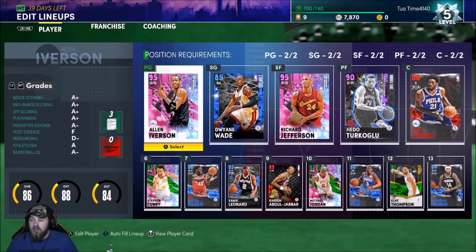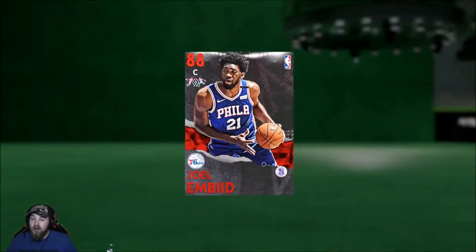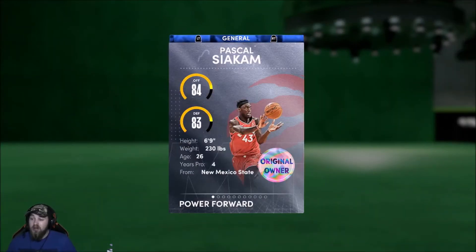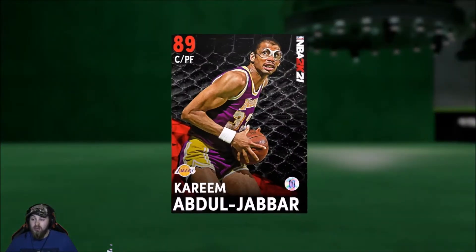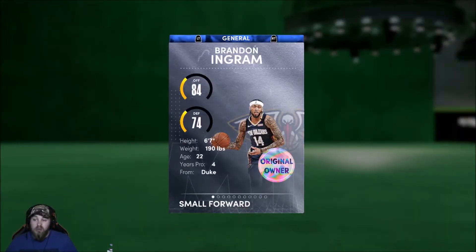Bronze shoes. All right guys, this is the current team — every single card on here is original owner. He-do Turkoglu is probably my favorite card. If you want to see videos on my main account, my team is a lot better — let me know. I did off-camera last night before limited expired and got the ring for this week. Going forward in this series I'm going to try to get the ring every week and that Russell Westbrook. Basically we're starting with original owner cards, no auction house.